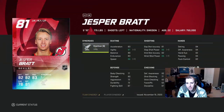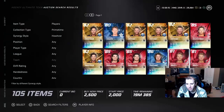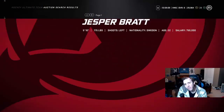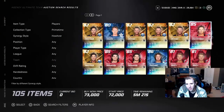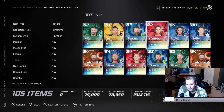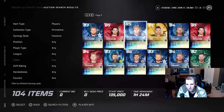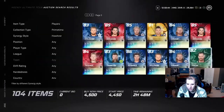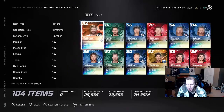He has a 6-something speed — interesting. They're basically the same value even though he has a higher overall. I'm kind of on the fence about this, but I think we're going to try to flip him anyway. If I can't find good steals here, we'll work the rest of the market. I want to see if I can get that guy cheap and flip him for some coins.